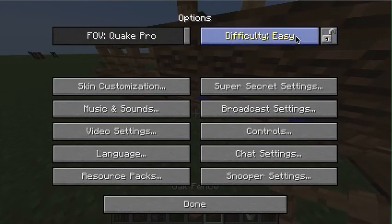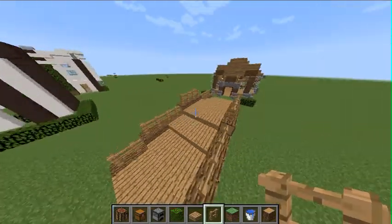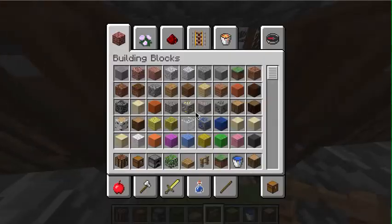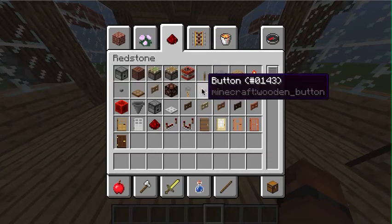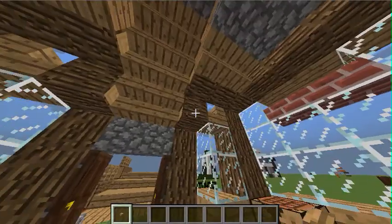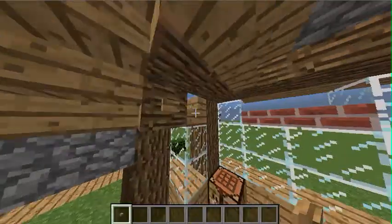Why is this not on peaceful? I set it on peaceful — like locked it — I can't have it on anything else now. But yeah, what you want to do now is just enjoy this house. There's not really anything else you can do except add tiny detail. If you really want to add detail, you can add these to make it look like nails have been put into the wall or something.